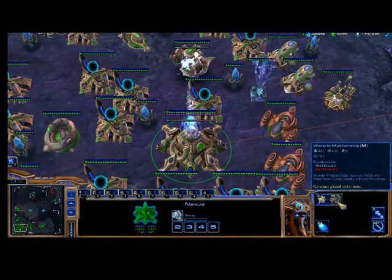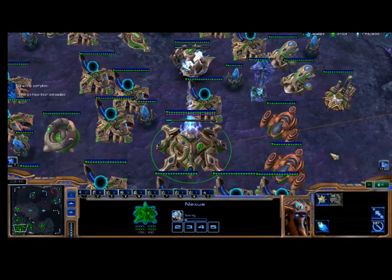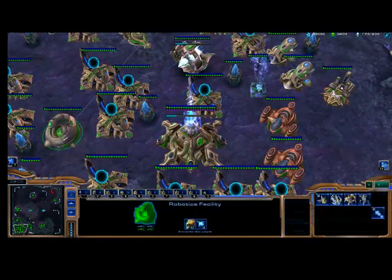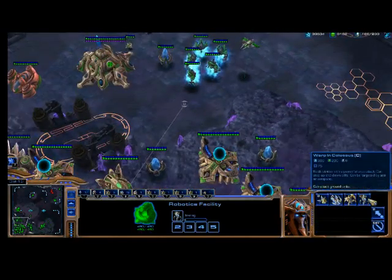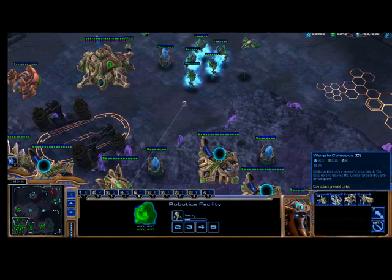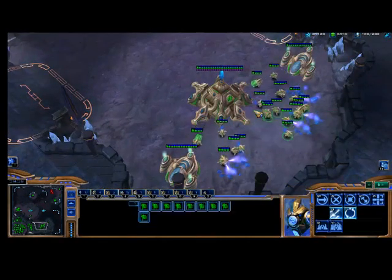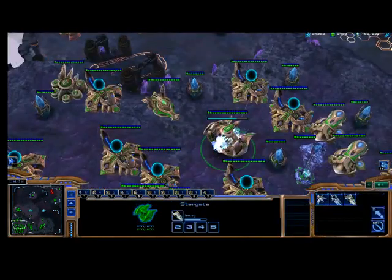Fleet Beacon is complete, so I'm going to make a Carrier. The Carrier does the most damage per second in the game, but that doesn't mean it's the best unit. I'm also making a Mothership. I'm also going to make a Colossus, which is a siege unit — a Battle Strider with a powerful area attack. That means it does splash damage, so it damages not just the unit it's attacking specifically but units around it as well — sort of like how Psionic Storm has an area. At your Fleet Beacon you can also upgrade the range for your Phoenixes and upgrade Interceptor launch speed.